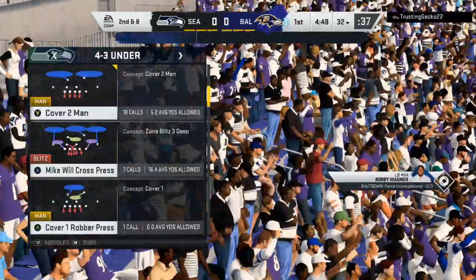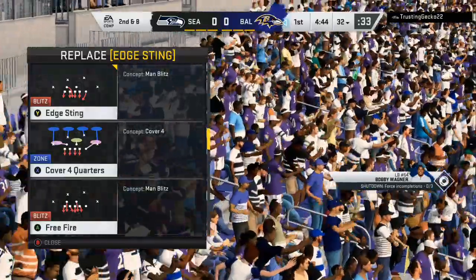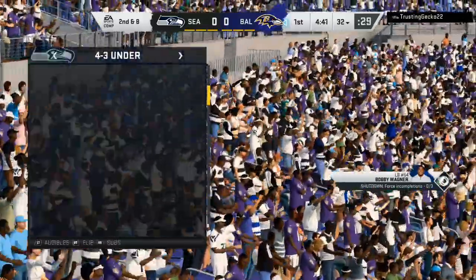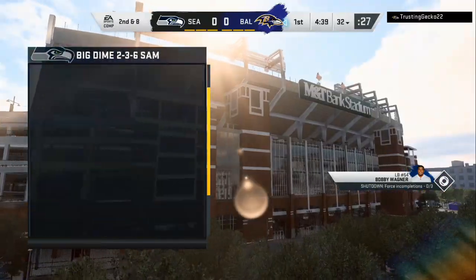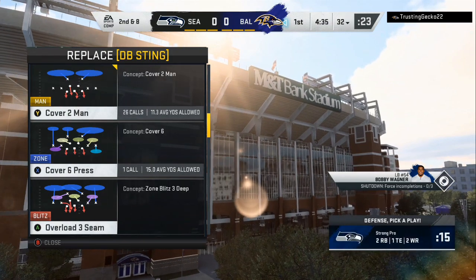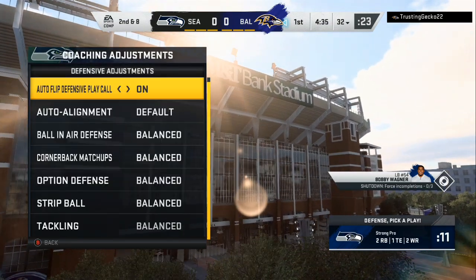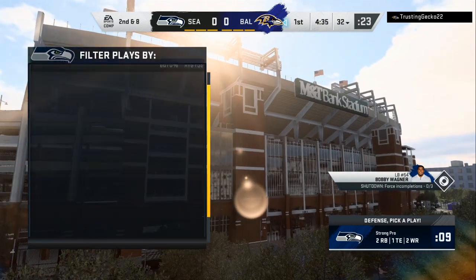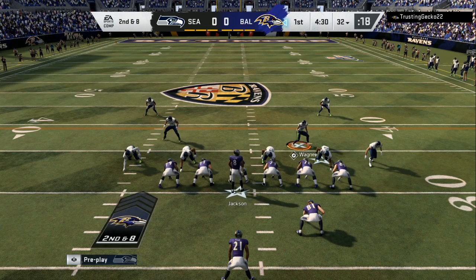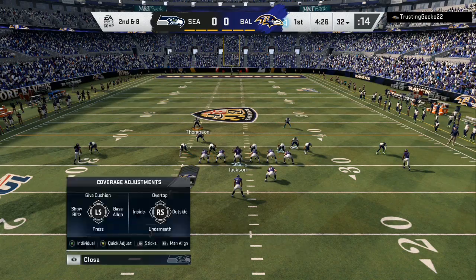I go into 4-3 under man coverage — you can use 4-3 odd also. I like to mix it between man coverage and cover four to give them the same look, then mix in the dime blitz. I go dime blitz if it's three wide receivers or less; if it's more, I go into man coverage. I spread my guys and put them in the gap — a run fit — with a spy, playing over the top.